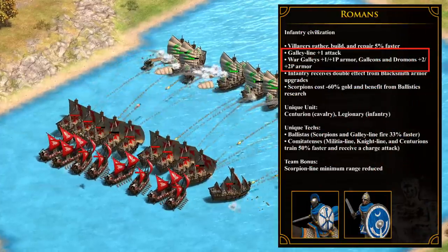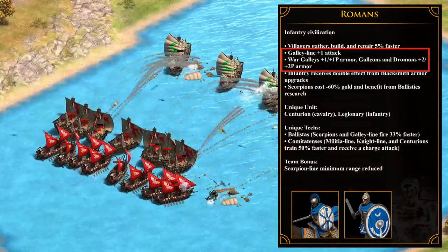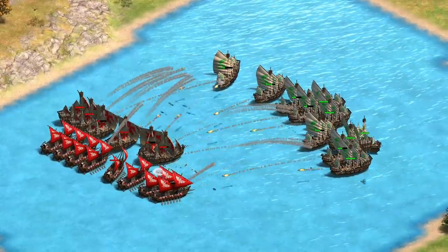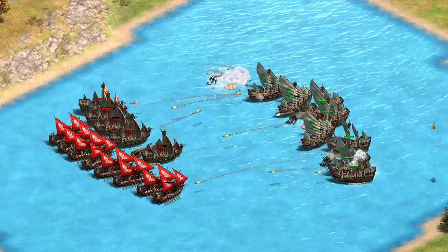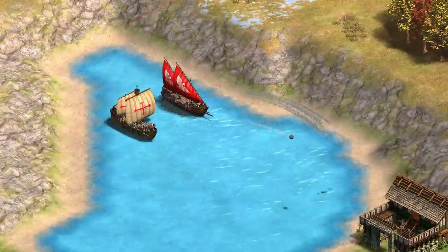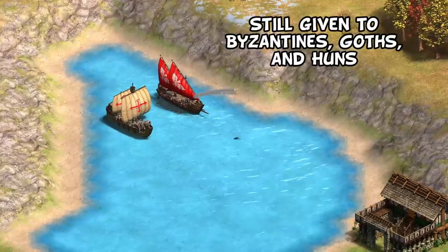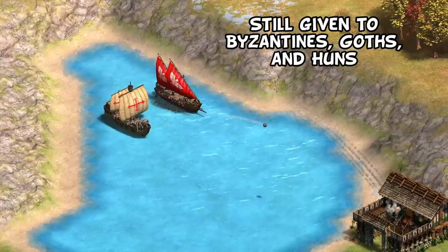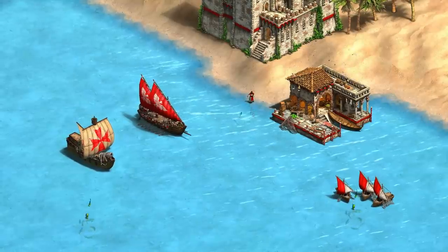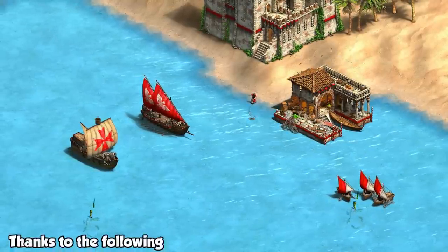The Droman is also just one reason to think Romans are going to be pretty good on water, as they already have good armor and extra attack on the galley line. Now keep in mind, the specifics here could change quite a bit down the road — we're still 10 days from release, but this is what I'm seeing from the unit so far. Remember, even if you don't get the DLC, this is going to be available for Byzantines, Goths, and Huns, so it's something you will encounter every once in a while if you play on water maps. I feel like I've been droman on about this unit for quite long enough though, so we'll call it there. Thanks for watching guys, I'll see you next time.